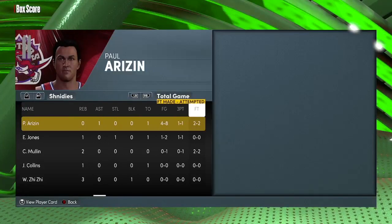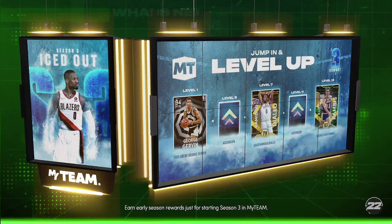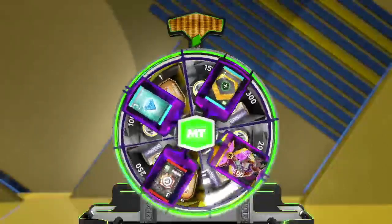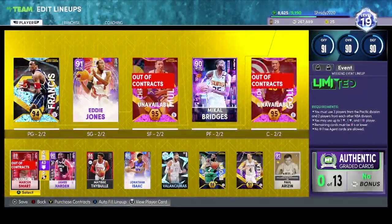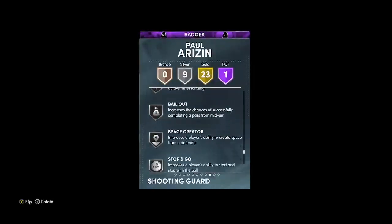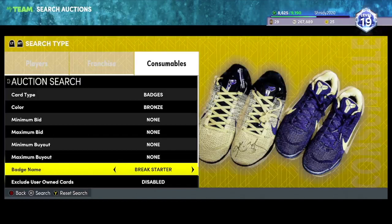We ended up winning that tough game. Paul Arizin — 11 points, an assist, four-for-eight, had one three. I was taking some sick dunks. This card without any badges is not good, I do not recommend this card. But with badges, I believe this card could be one of the best budget-wise — and even non-budget-wise — point guards in the game. His animations are fantastic, his release too — fantastic.